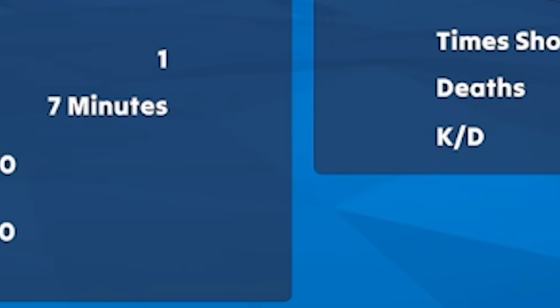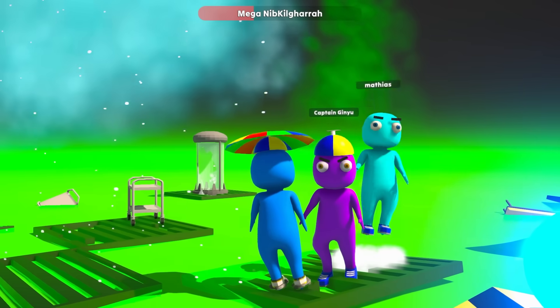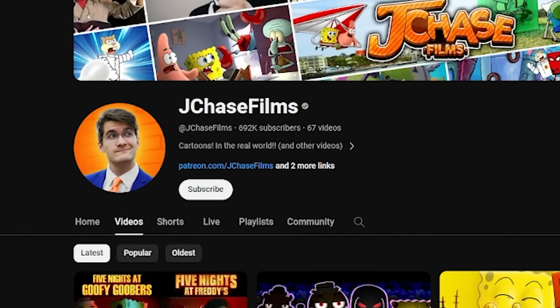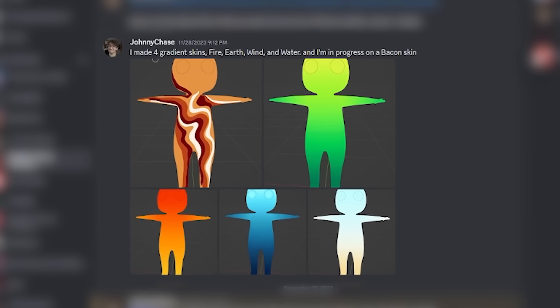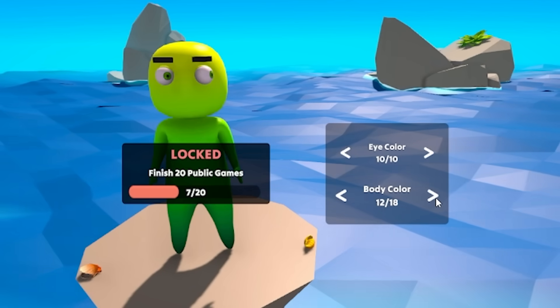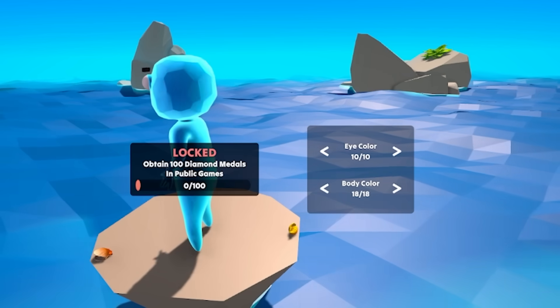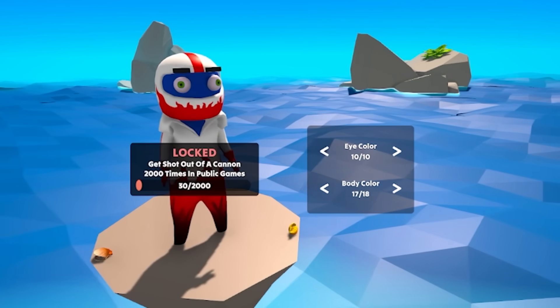So you can see your KD, your total medals, and all that cool stuff, so you can anxiously compare yourself to your friends. I used those stats to make some new achievements for the game as well. Thanks Johnny for the achievement art. Johnny also made a bunch of skins that you can work towards now, like skins for finishing enough games, and even two ultimate skins — one for getting 100 diamond medals, and one for shooting yourself at the big guy 2,000 times.